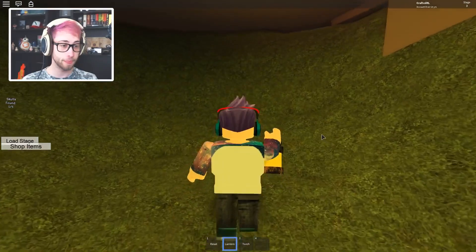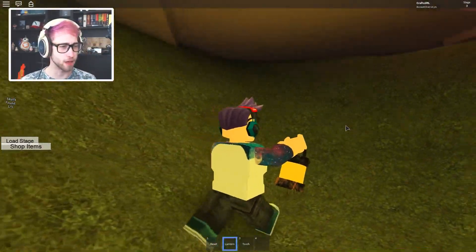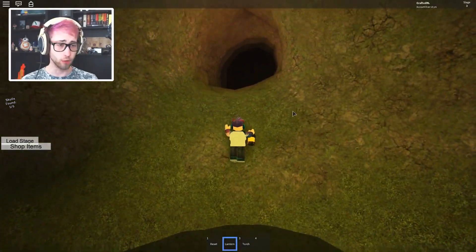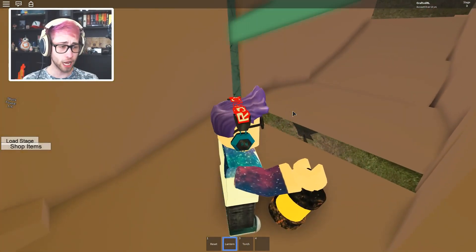Is there a secret in here? No, there's not. I thought there would be — there must be, right? Why would there be a door there? I've fallen over. Oopsie daisy. Anyway, onward! We'll go back up into this spooky hole. Hello! Oh, here's our first actual obstacle.